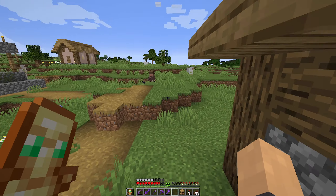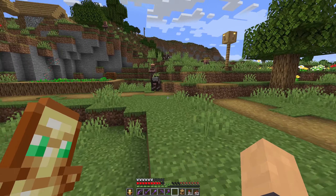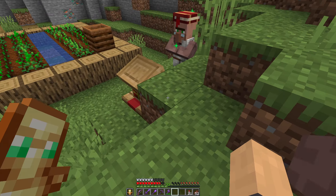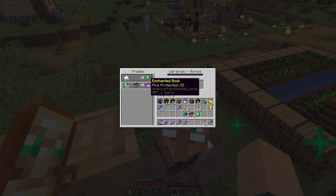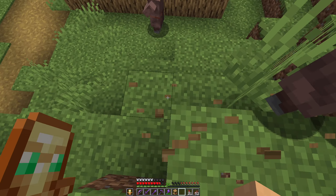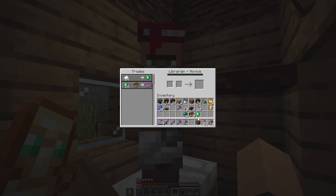Just find myself the nearest villager. Stop getting sidetracked. That guy doesn't have a job. Turn around. You got it - I didn't realise someone was coming. 38 emeralds for fire protection - Jesus. I've got a mending trade in the last village. I'm just going to keep cycling through here. We've finally got it - unfortunately it's only looting one. I was really hoping to get looting three right off the bat, but it will do for now.